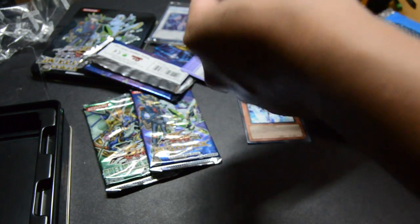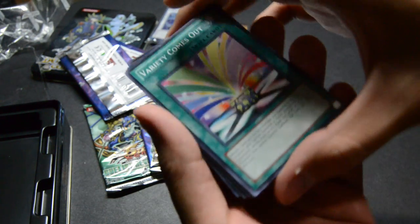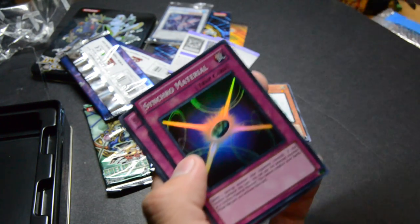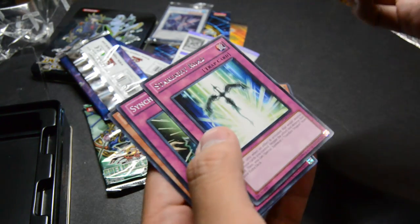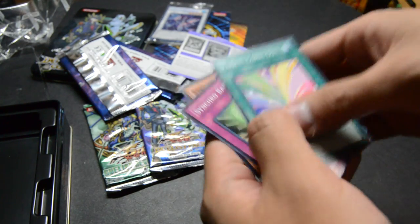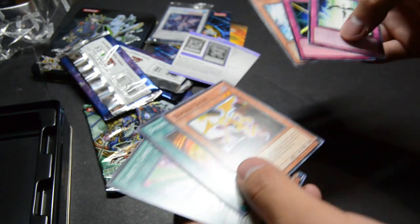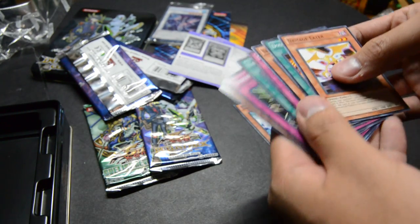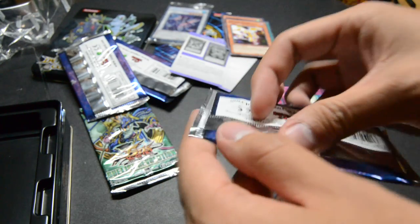So with the next one — same thing. Variety comes out. Oh, Super Rare Synchro Material, and a Rare Starlight Road. Synchro Barrier and Stronghold Guardian. Wow. Last time I opened one of these I got terrible cards. Wow, this is maybe a good little thing.